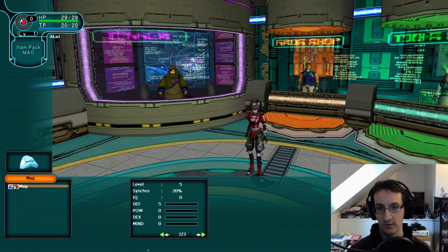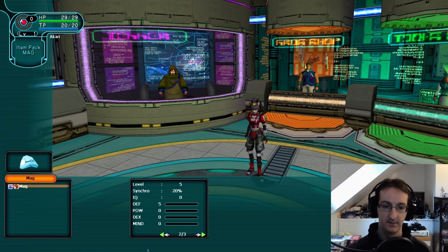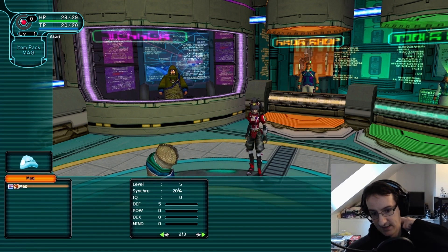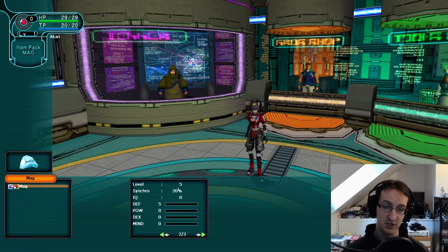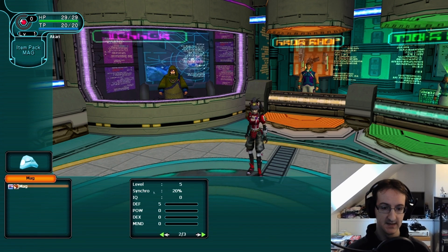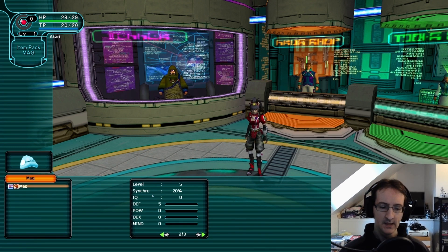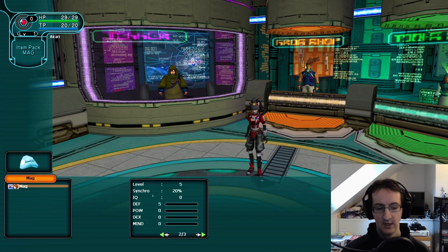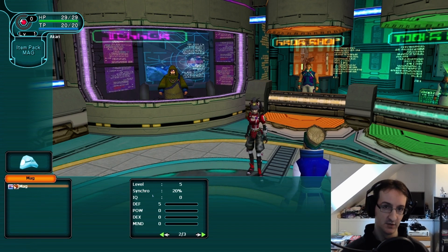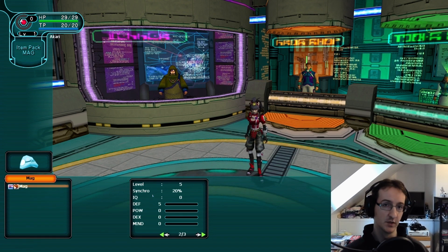The first thing to do is go over what exactly the mag does. The level of the mag — mags can go up to level 200, the same as your character, and they have certain levels where they will evolve if certain conditions are met. Synchro is a stat that affects the damage of any photon blasts and also affects certain triggers that the mag can perform. In certain situations a mag will do a specific action, with the chance based on the synchro level — so the higher the synchro, the more chance it has of doing that trigger action.